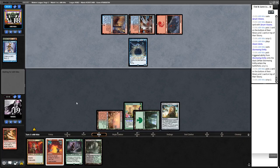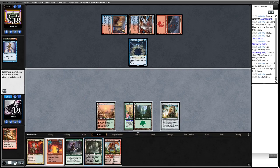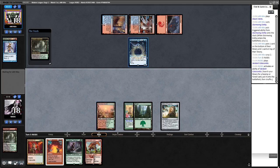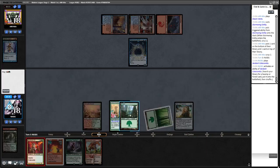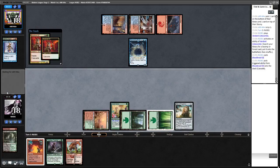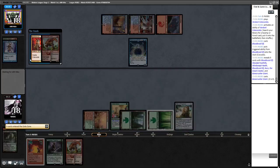We're going to Blood Braid Elf here while they're kind of tapped out. If we hit a Bolt or Flame Slash we're in pretty good shape. We hit Bonecrusher Giant — I'm just going to cast the Bonecrusher Giant here and try to race. My opponent only has two cards in hand and we've now got seven power on the field.